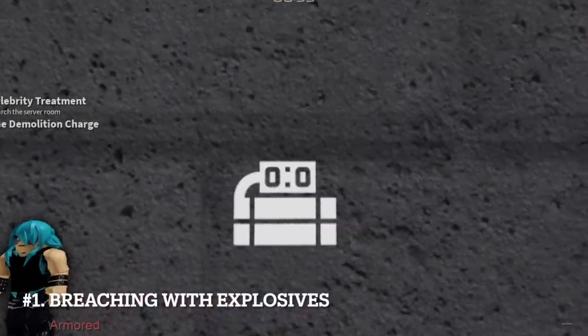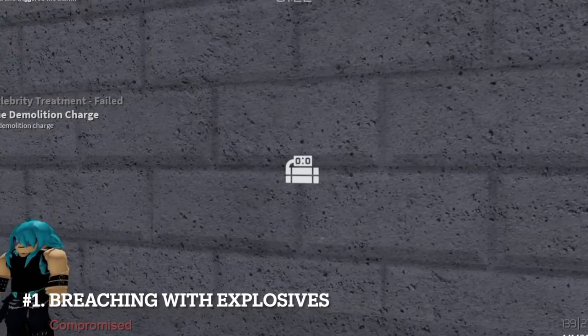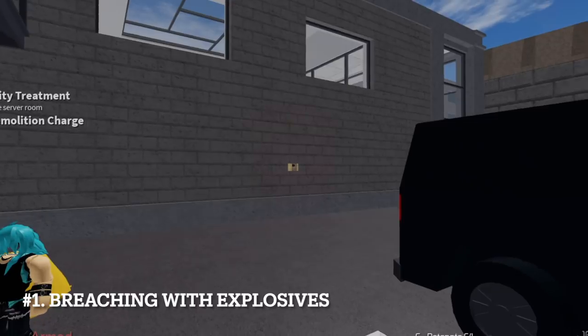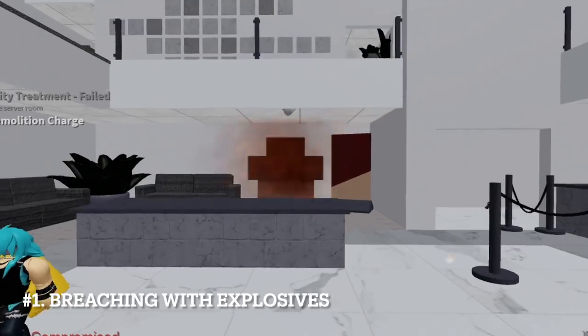Some of you guys already noticed that there's a C4 icon on the walls and floor in the withdrawal. You can use explosives to destroy them, creating a shortcut or passage.